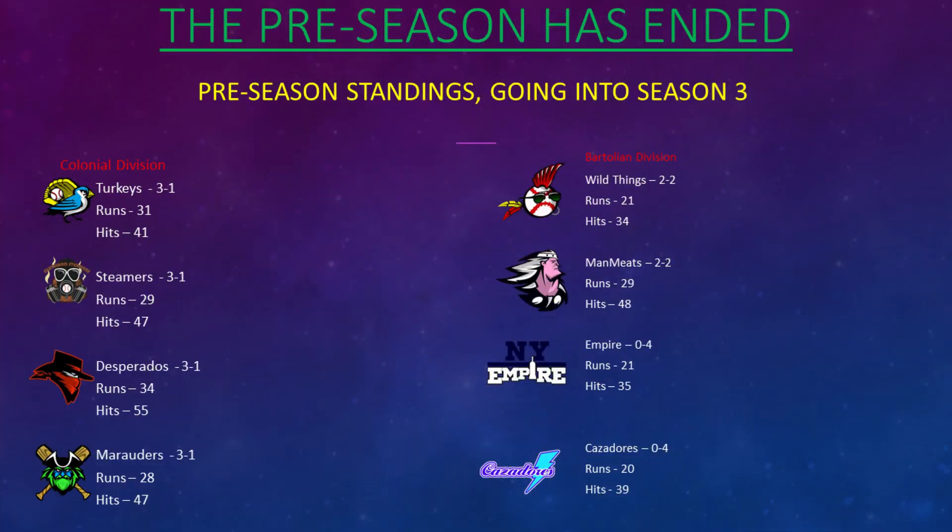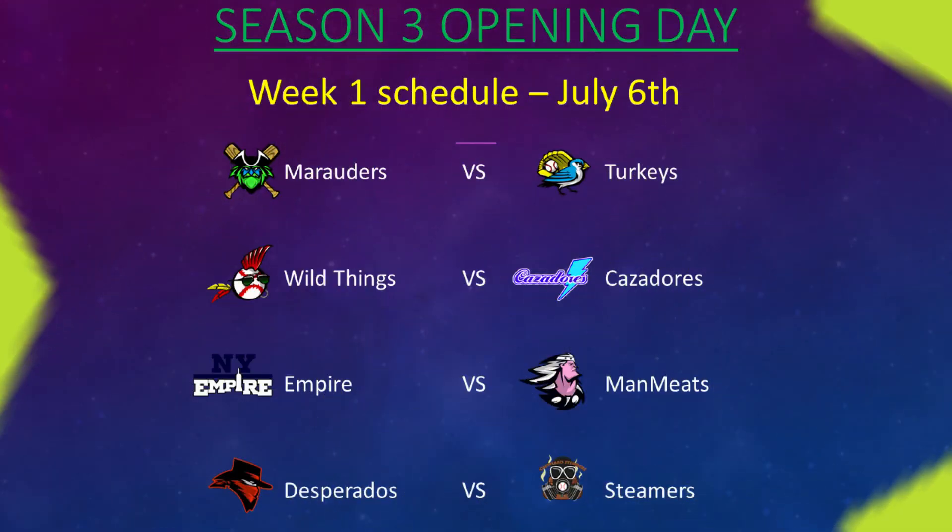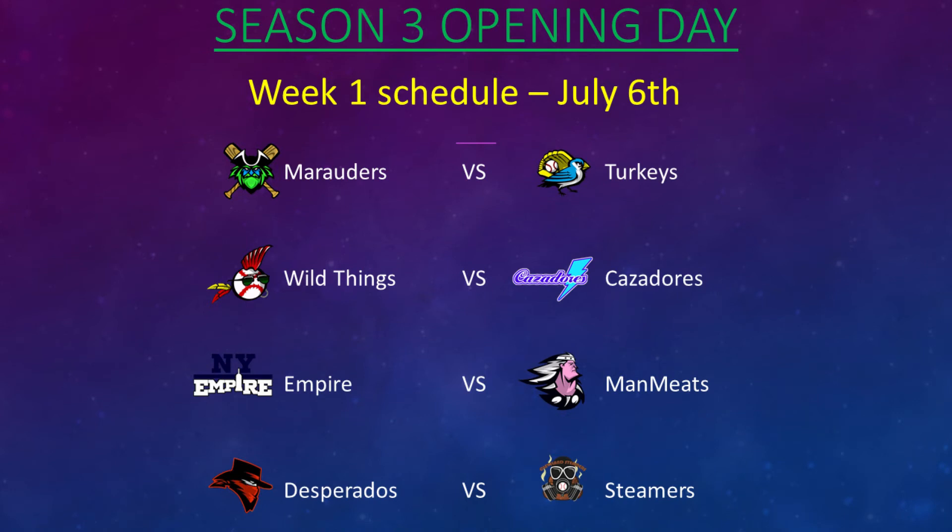The preseason just finished up on Thursday. Here are the final win, loss, and runs and hits for the four-game preseason — just some quick info since it is preseason. The new season starts on Monday, July 6th. Here's the opening day schedule.